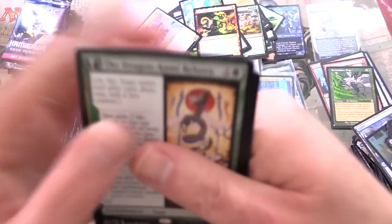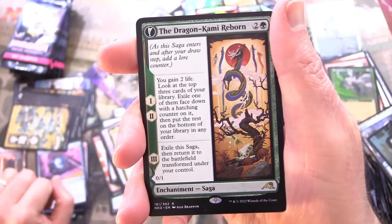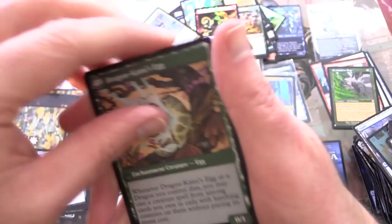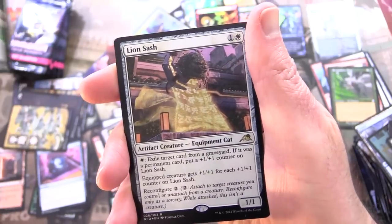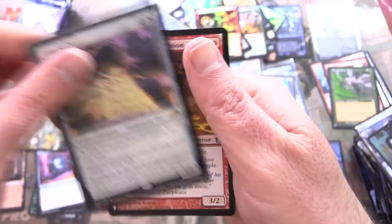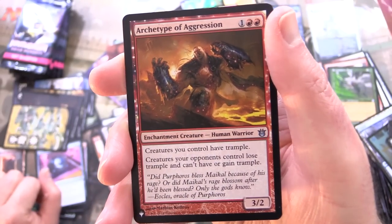We have not found that bonsai card yet — the Dragon Kami Reborn. I think with these they like to zoom in on the other side. We've got the Dragon Kami's Egg on the other side, so I think that was in the artwork. Foil Lion Sash — that's the one I kept pulling in the live stream. And a list pull: Archetype of Aggression.